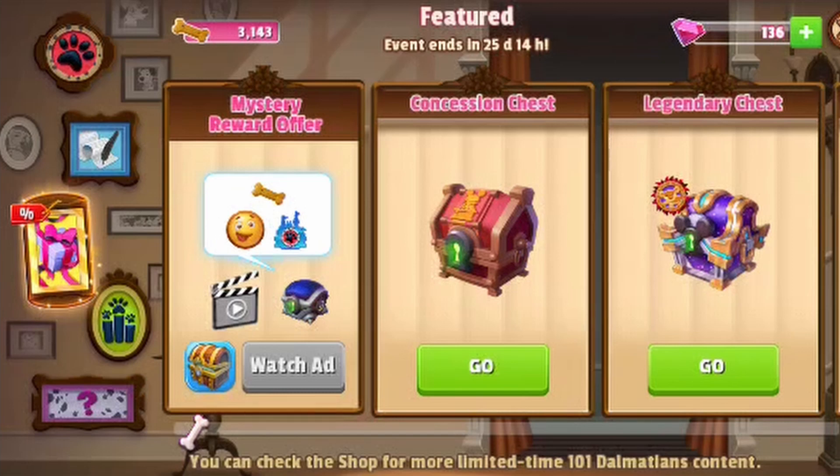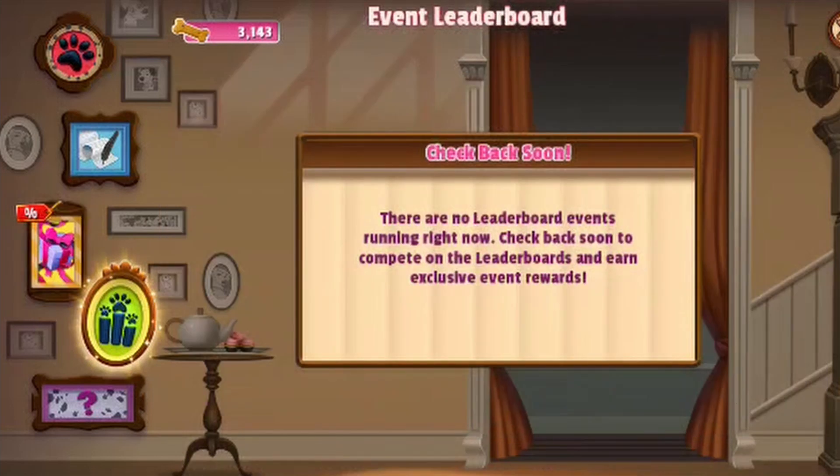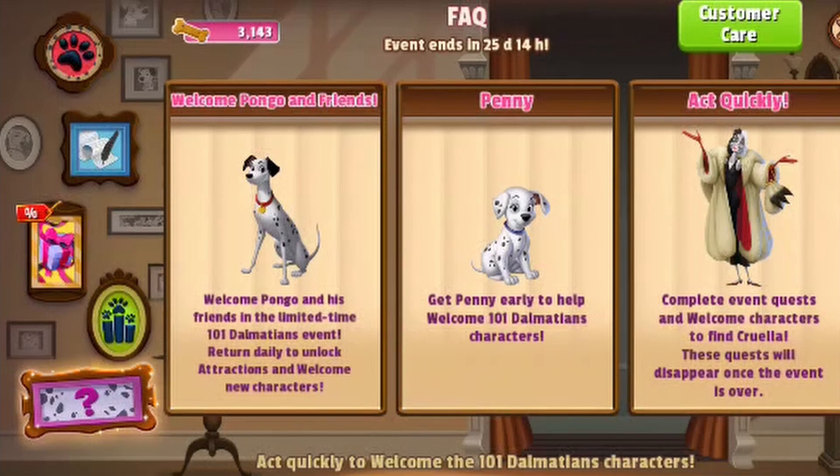The next picture frame on the wall on the left side is the leaderboard — right now there's no leaderboard event but there will be some coming very soon. The last picture frame at the bottom is sort of like the help menu: if you don't really know what's going on, what the story is, or who helps with what, this is a good place to start.